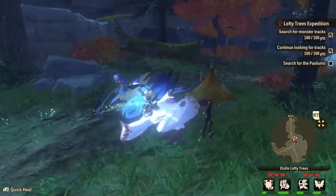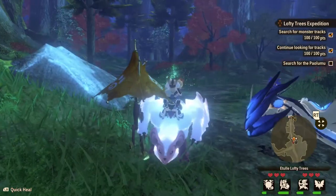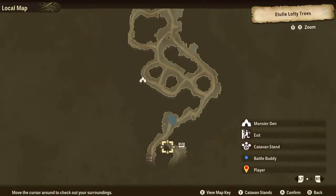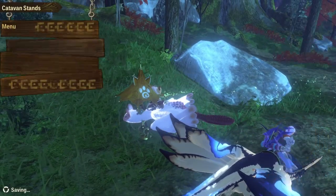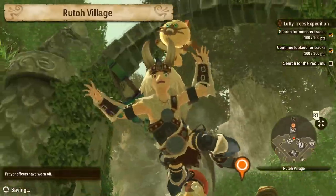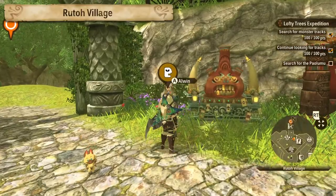Hello everyone, welcome back to a new episode of Monster Hunter Stories. Last time we left off we were over here in Etul Lofty Trees doing our thing. I actually have to get down there — there's also the Everden right there — but since we're kind of hurt and we did fight a fair few monsters last time, why don't we actually go back to Ruto Village and see if we can upgrade anything, refresh, turn in some quest stuff.